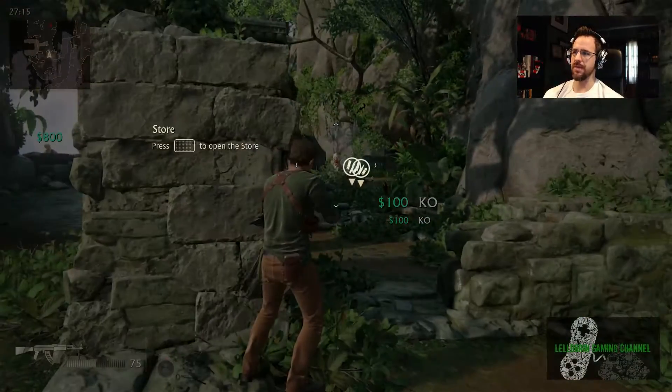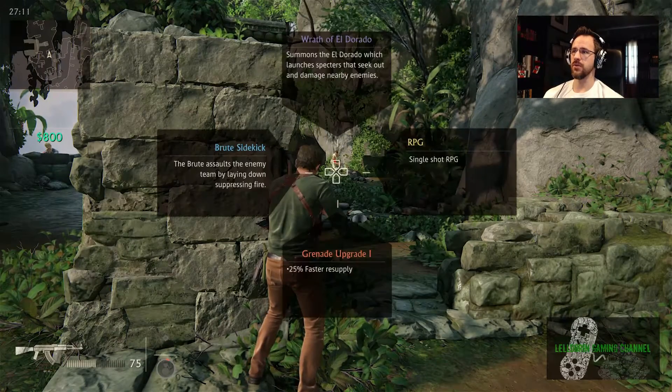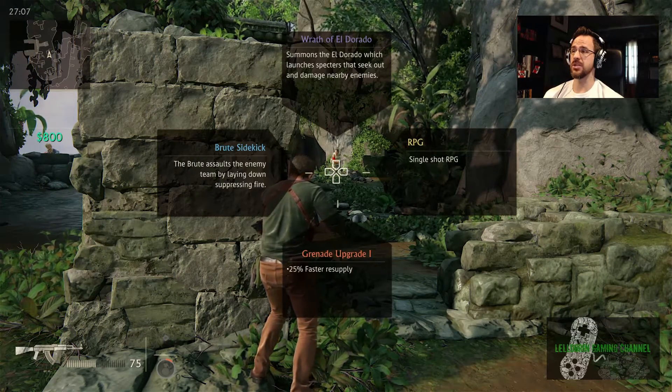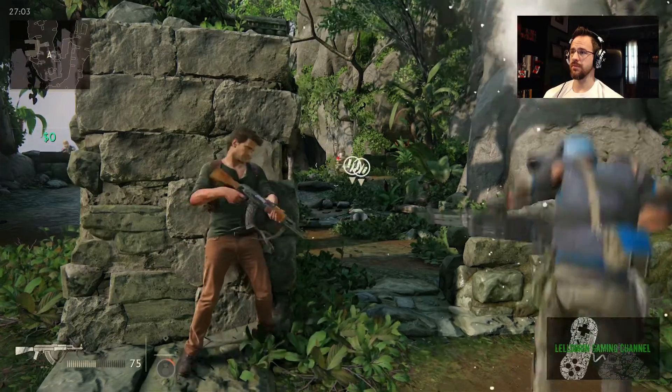Bye Orca — what a dumb name. Oh, I can open this door. Hold L1 for descriptions. Wraith summons El Dorado which launches specters that seek out and damage nearby enemies — that's cool as hell, I want that!